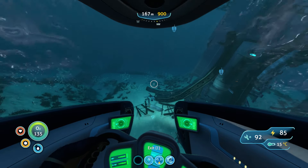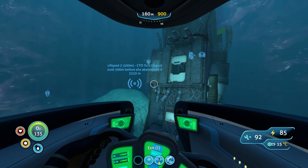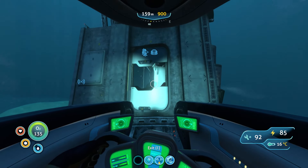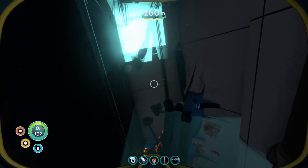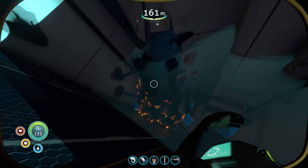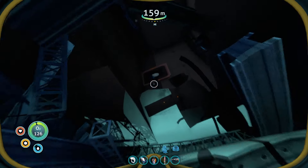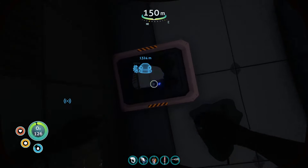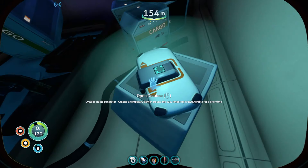Okay guys, we are now here. If you go to the back of the wreck right here you'll see an opening. Go through this opening and through the top here — you'll need a laser cutter to get through this door. Down here to the right is your Cyclops shield generator.